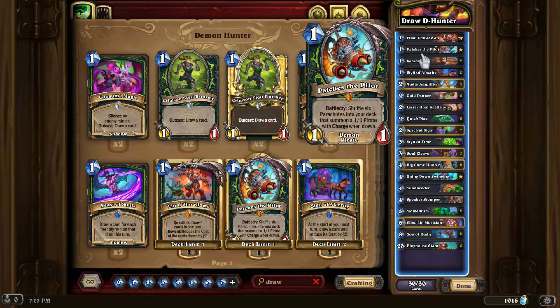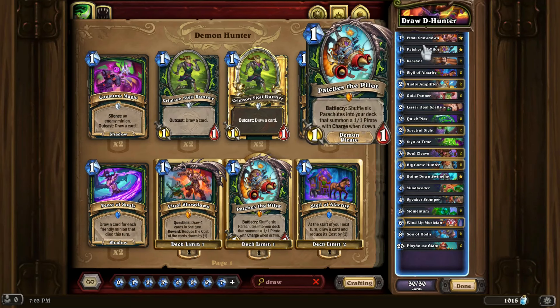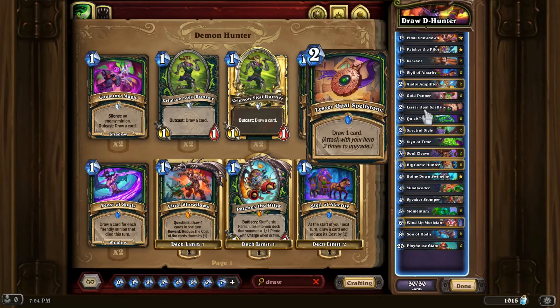Not only does this populate the board with a really big body whenever you draw cards — which your deck already wants to do — but also when you draw a cast-when-drawn spell, you draw another card, which allows you to complete the quest a little bit faster. Beyond the quest itself, things that shuffle into your deck and allow you to draw, we have more traditional draw spells of a wide variety like Sigil of Time, Spectral Sight, Quick Pick, and Lesser Opal Spellstone.